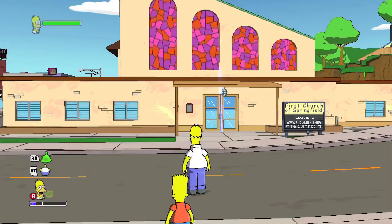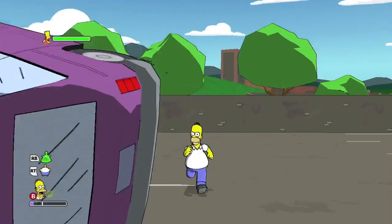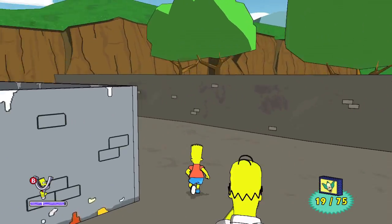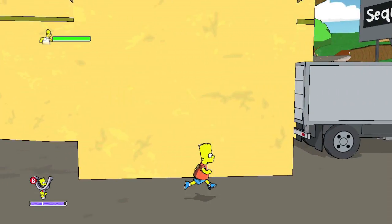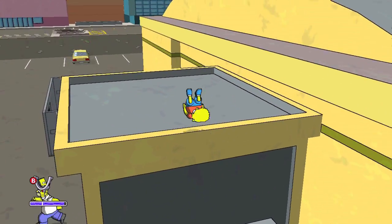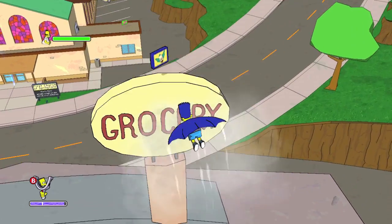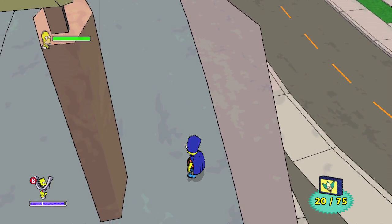Leave the church and then head into the parking lot of the grocery store. You're going to need Homer for this — use Homer ball and knock that SUV over, then grab the collectible underneath it. That's number 19. You can also head around here and use this truck to get up onto the roof, or use the dumpster if you can clear that wall. There's a vent up here that you can glide up, and next to the grocery store sign is going to be number 20.